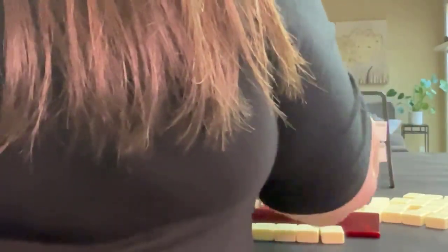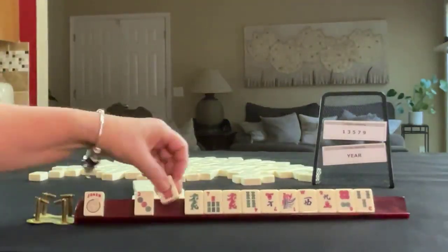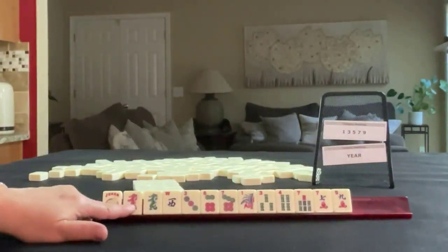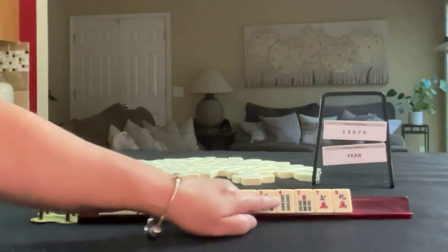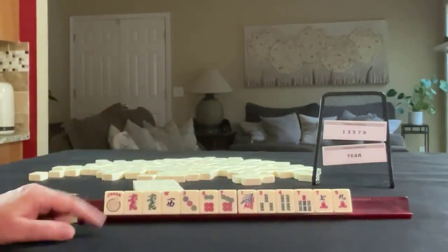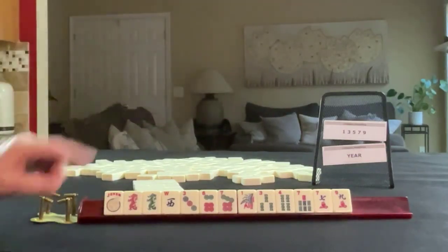We'll start from 6 to 6 to 7 to 8 and drill down the back of this one. We have a joker, red and green dragon, a west, 3-6-7 in dots, 1-3-4-7 in bams, 7-9 in cracks — all singles, no flowers. We need to force an odd hand or a year hand.